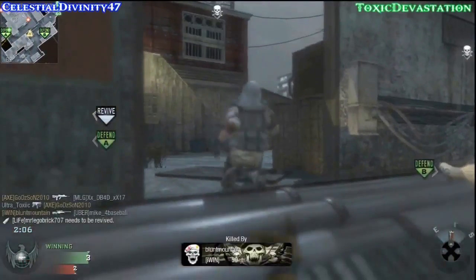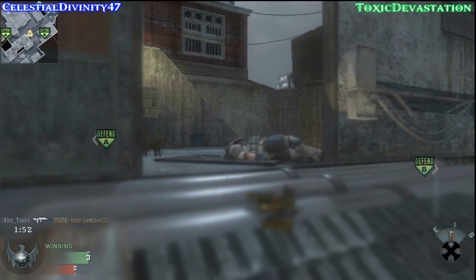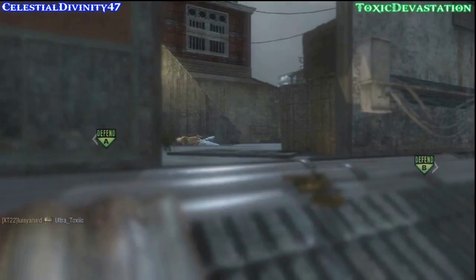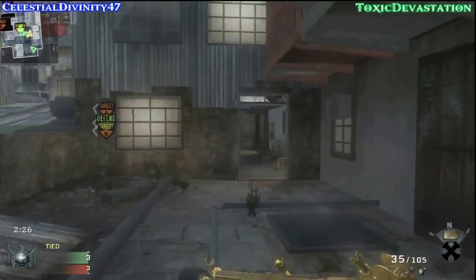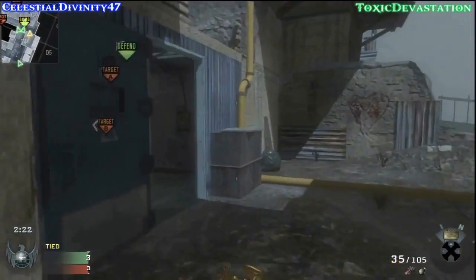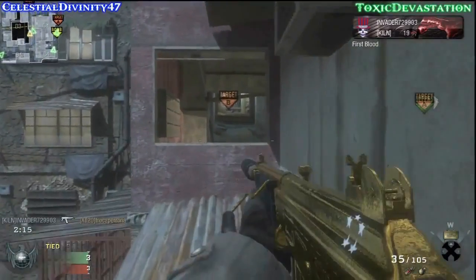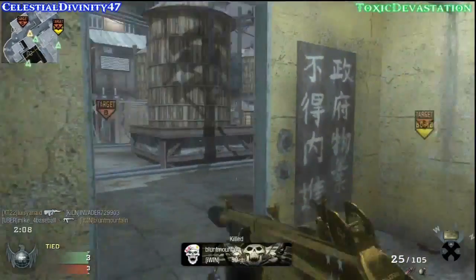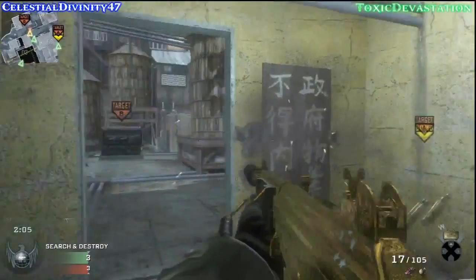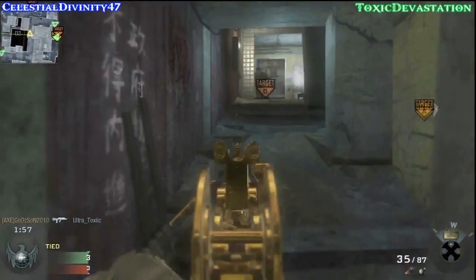You know those people who just like to quickscope and throw Tactical Insertions around? Yeah. And that's actually how you died right there — that guy quickscoped you, which is weird. I don't know why people still try to quickscope in this game. But yeah, you switched back from the FAL back to the Galil. And I just don't really enjoy Search and Destroy as much as other game modes — I think it's too slow-paced, but that's just me. I know Search and Destroy is one of the most popular game modes in Black Ops, but it's just too slow-paced, so I don't happen to be very good at it.